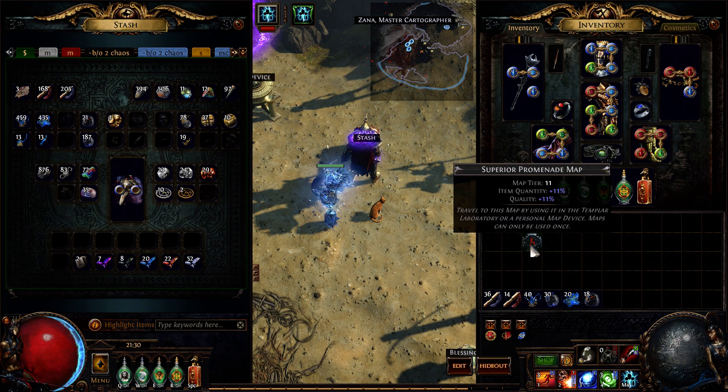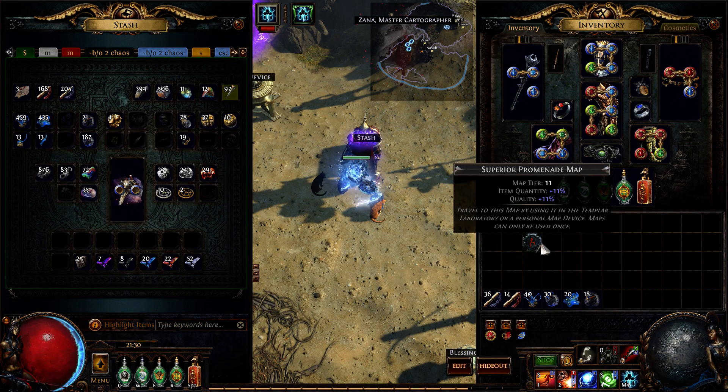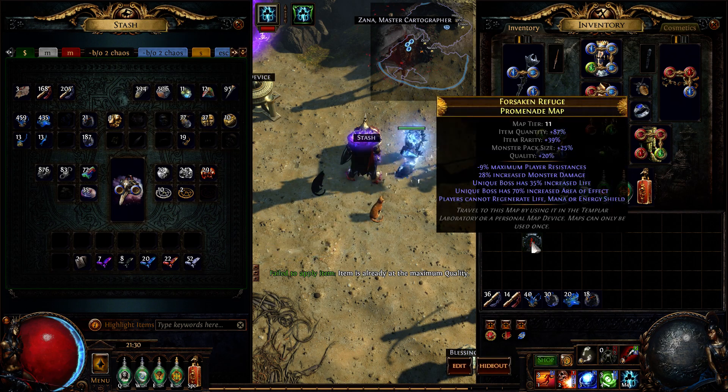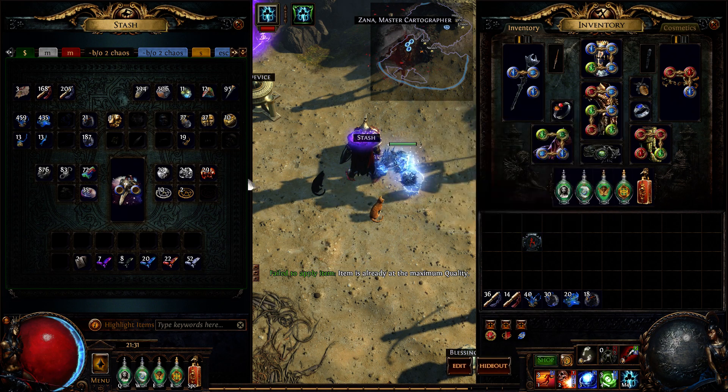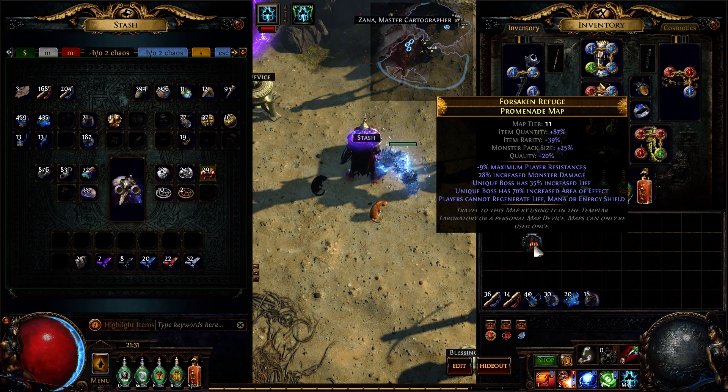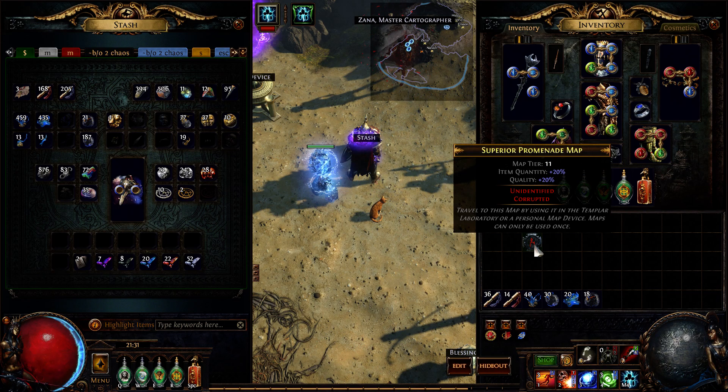But now without further ado, let's get into red maps. The only red map I have is the Promenade - that's actually the very first red map I found. Since red maps need to be corrupted... oh, this is perfect: monster damage, boss life, no regen, so I can rely totally on leech. That is super interesting. I hope the mods remain if I corrupt that. Yes, they remain!